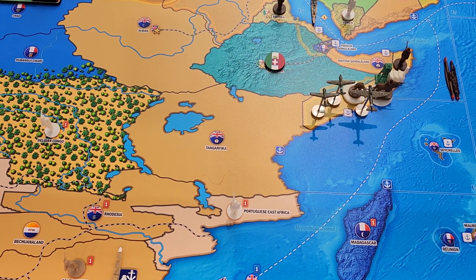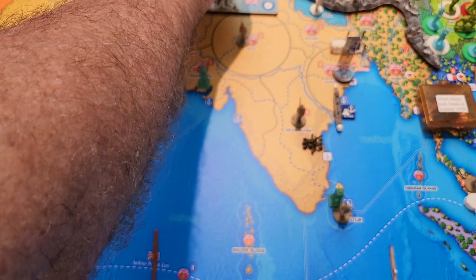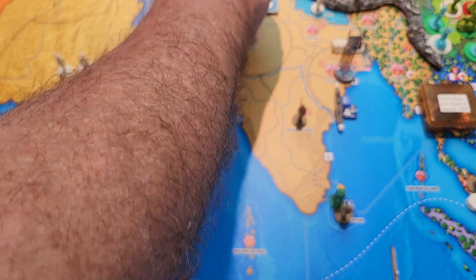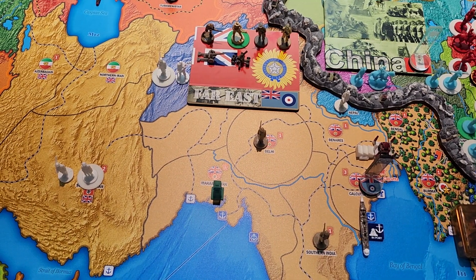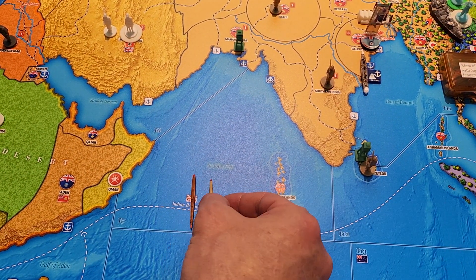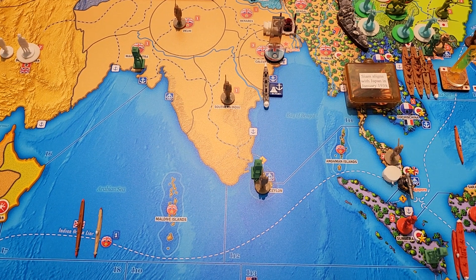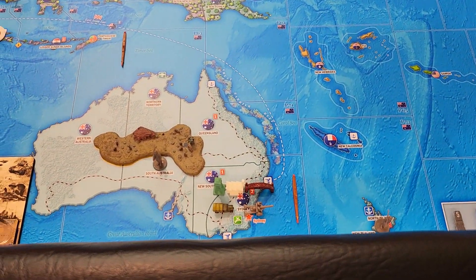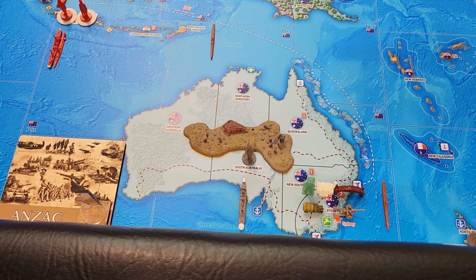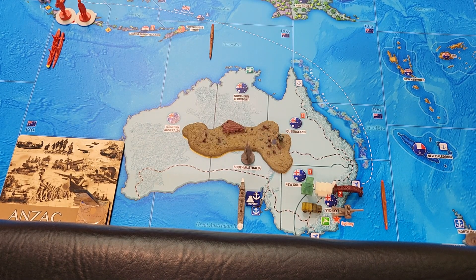From southern India, one infantry and one anti-aircraft artillery will move into Calcutta. From C-Zone I-12, the coastal sub is going to move over to C-Zone I-7, trying to chase its Japanese counterpart. From Calcutta, one Anzac naval transport will leave port to C-Zone I-11, then strategic naval move to C-Zone P-70, and go in port in South Australia. From Sydney, one artillery will strategic rail move to South Australia.